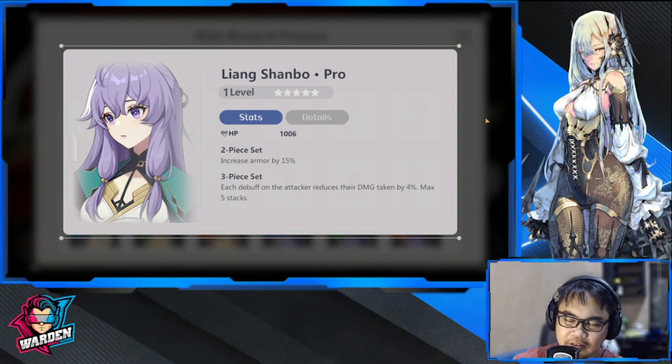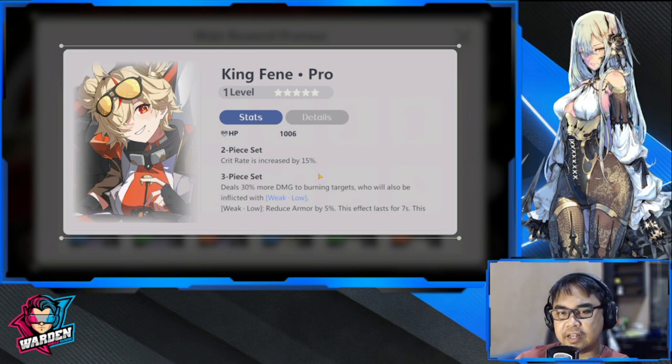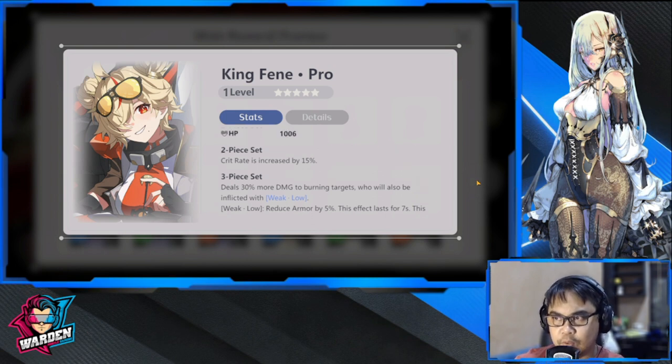Next up is King Fan. This one is especially for burn-type characters — heroes that can give burn, or fire characters. Crit rate increase by 15%, deals 30% more damage to burning targets, who will also be inflicted with reduced armor by 5%. A burning unit takes reduced damage for over 10 turns. This is very specialized for burn damage. It's nice to have but too specialized. Probably nice with Fen and Rita.